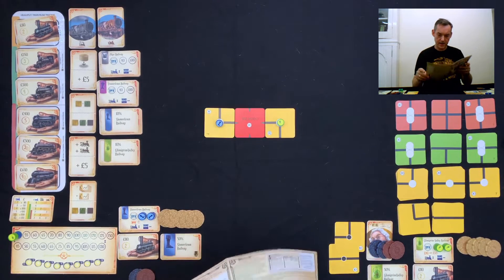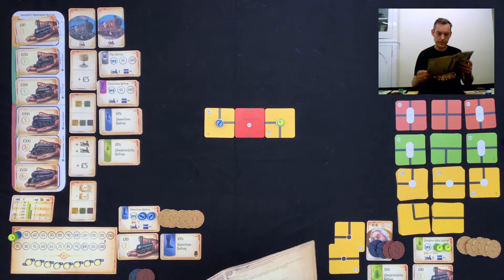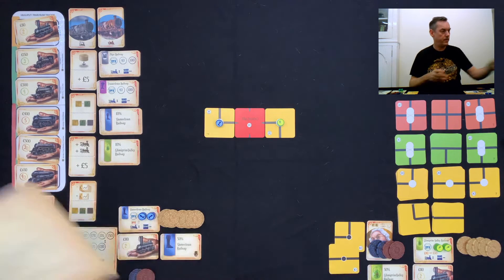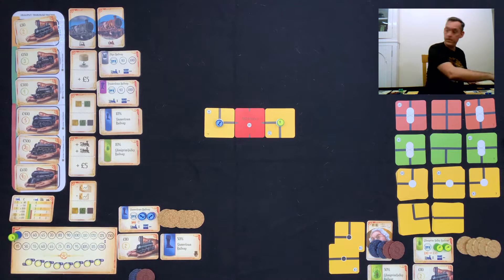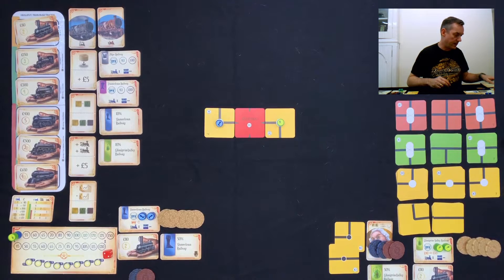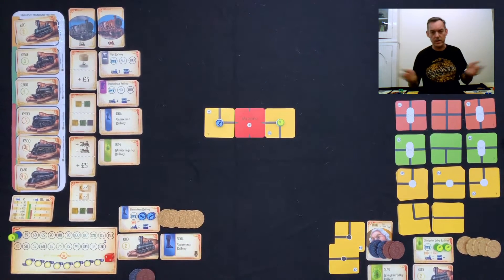Gulliver has a script, as detailed in the manual, and a lot of his stuff is decided at random, which I shall decide with the throw of a dice — stating odds or evens, or less than/greater than, depending on what I need to decide.